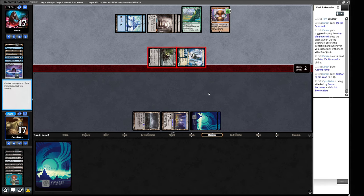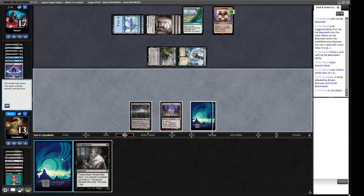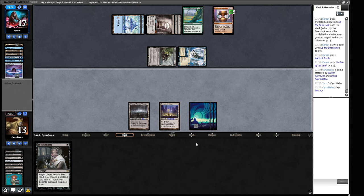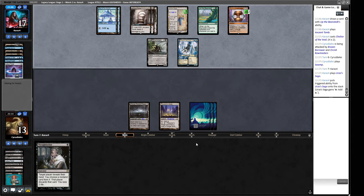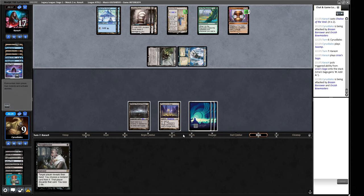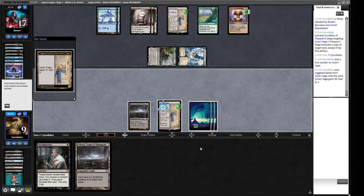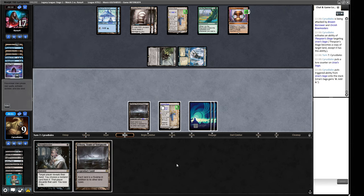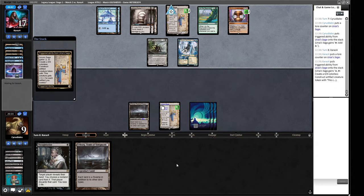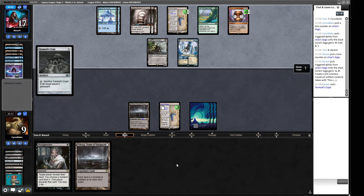I don't really want to play a Thoughtseize because our opponent's having a card in hand, so let's just pass a turn. Yeah, as a Saga that's pretty good - we're going to copy their Saga. That's unlikely to be good enough in the face of the Brazen Borrower but it's something we have access to. We're just gonna take four and then we're going to take a bunch from this Saga and never really get to do anything.